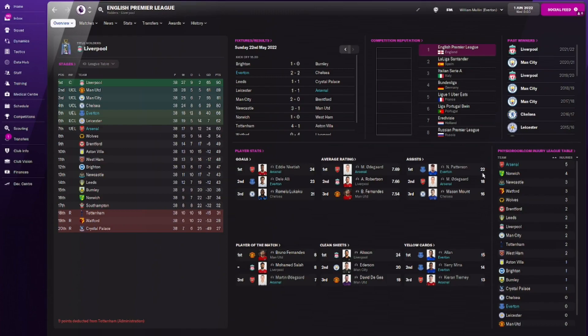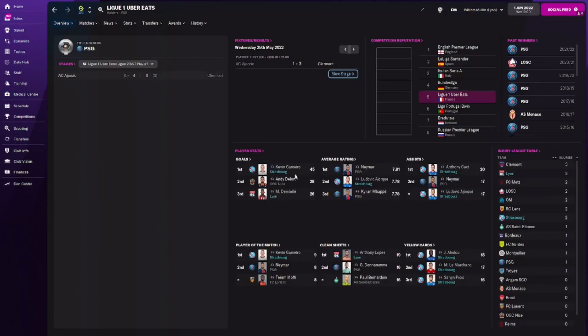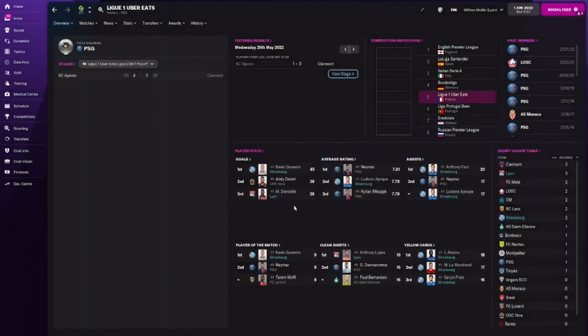Looking at the French league stats: Kevin Gameiro scored 47 goals — this tactic obviously suits him to a T. Moussa Dembélé scored 26, which is phenomenal. A wing back and a striker feature in the assists, strong average ratings, and quite a few yellow cards — which is expected from such an aggressive pressing tactic.